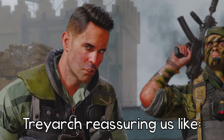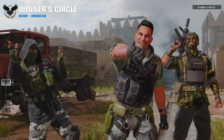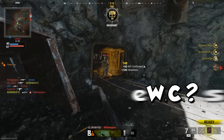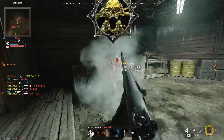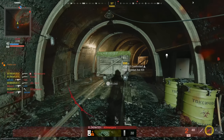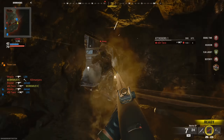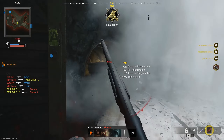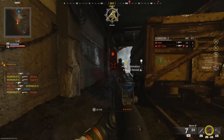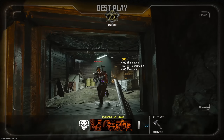Treyarch, please fix this. The last thing I'll rant about with Combat Axes — again this might not be an issue in the full game — but in the beta there was no way to run more than one axe. I'd assume with wildcards we could run Danger Close and have two Combat Axes when the full game's out, but in the beta it was difficult to go Combat Axe only. Your best bet was trying to supplement it by running Assault Pack or Scavenger to resupply, but if you missed even one throw, you were probably dead.